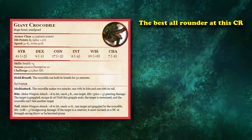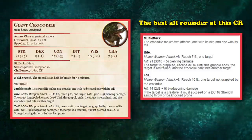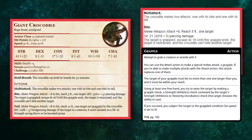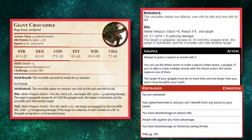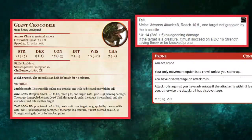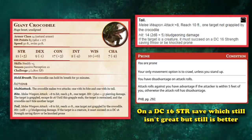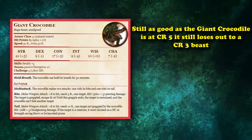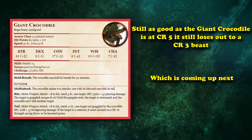It has a multi-attack which allows it to deal more damage on average than the other creatures at its CR rating, and both of its attacks have a special ability attached to them. The Bite will auto-grapple if it hits and treat the target as restrained, which as we talked about with the Giant Constrictor Snake is an excellent condition to inflict. Its tail attack also has a chance to knock a target prone if they fail a DC 16 strength saving throw, which is a much better save than the DC 13 of the Triceratops. But even with how good the Giant Crocodile is at CR5, it's still being out-damaged by the CR3 creature we'll be talking about next.